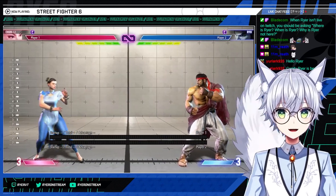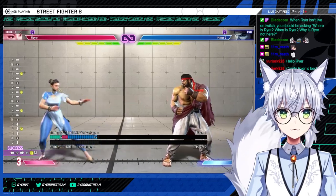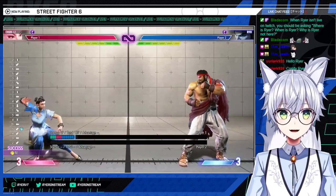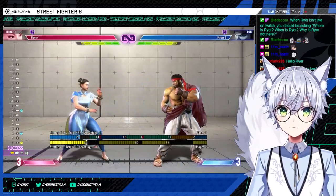Lots of options there. It's a great way to get in, especially at a range where you can't really press crouching medium kick normally. You can hold that space, and if they try to jump or throw a fireball you have your tools, but this becomes your main way in.